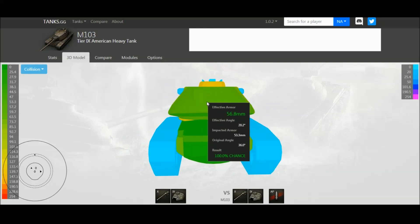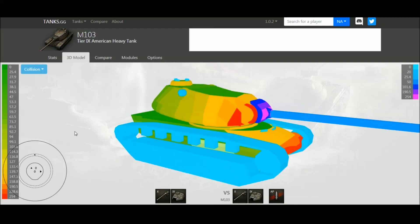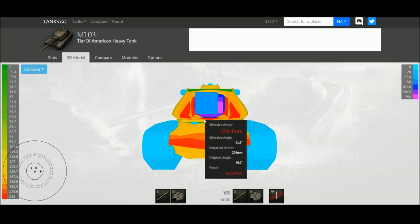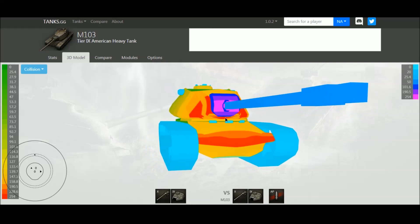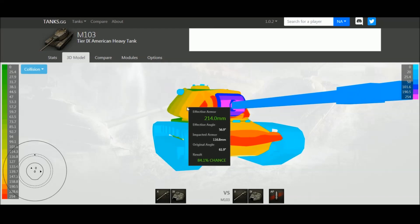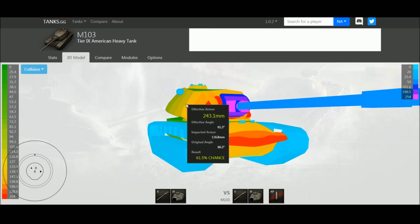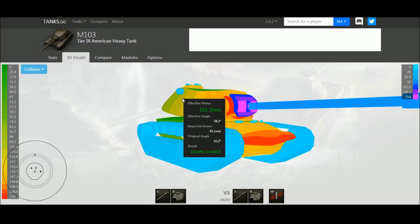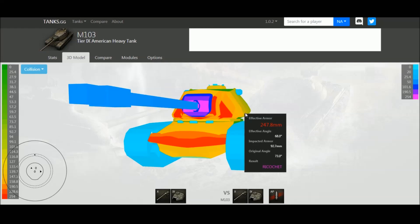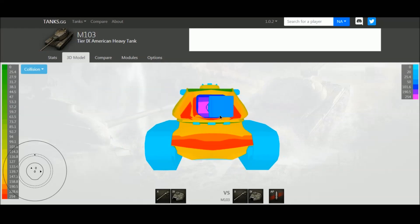Being an American tank it's also got weak side armor — at most about 70–80 millimeters thick — and the rear is only about 30mm. The engine deck is only about 35mm, so it's easily pennable. Another issue: as soon as the M103 starts to turn its turret even a fraction, the back of the turret starts to become very penable against higher tier tanks. The more it turns its turret, the easier it is to pen. So it's really not a great hull-down tank against players who know what they're doing.